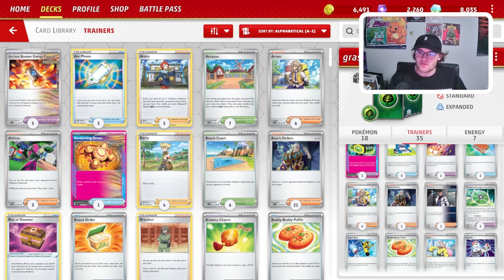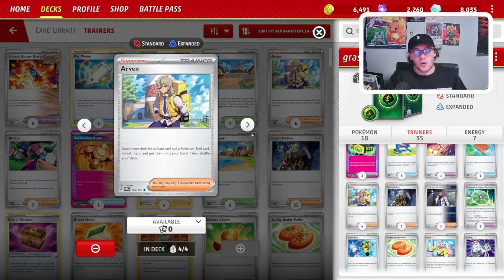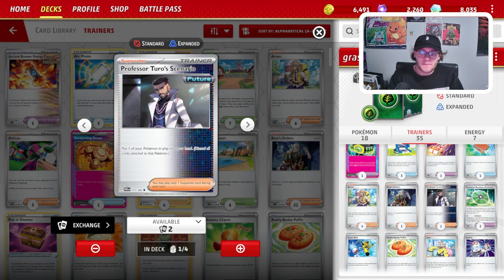We play a Palpad just to recycle supporters. Then we play 4 Arven. This deck plays fairly similar to Charizard — turn 1, we want to go second. We want to Arven for a Nest Ball and a TM Evo, and then just TM Evo. It's pretty straightforward. We do play Boss's Orders — obviously every deck plays Boss's Orders — and then a Professor Turo's Scenario.